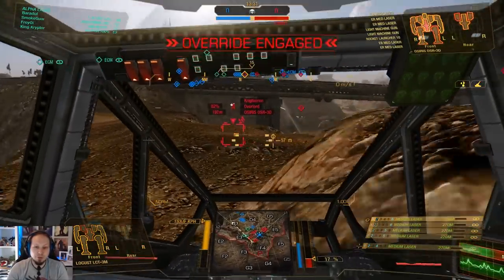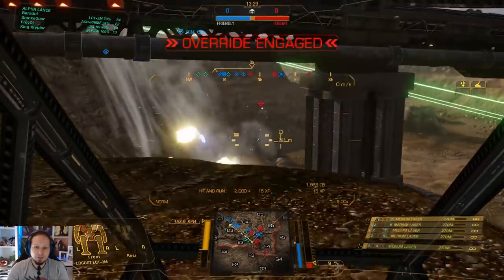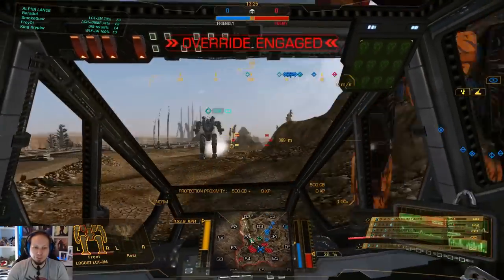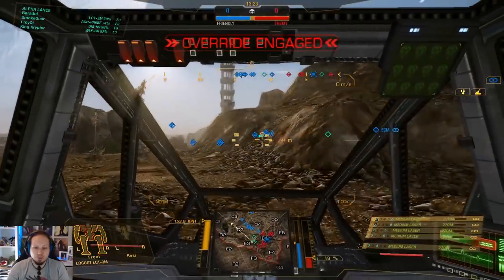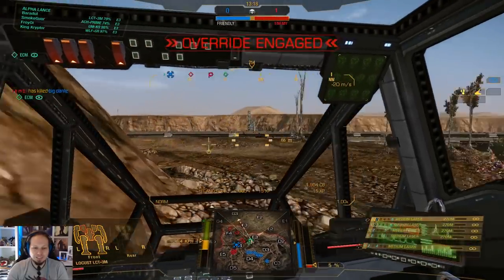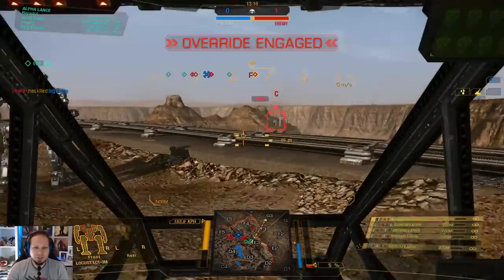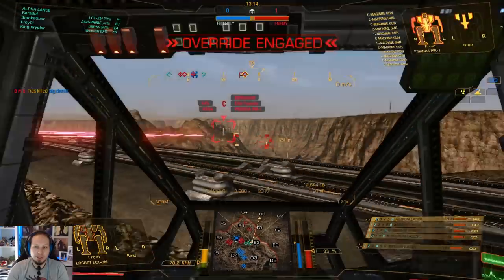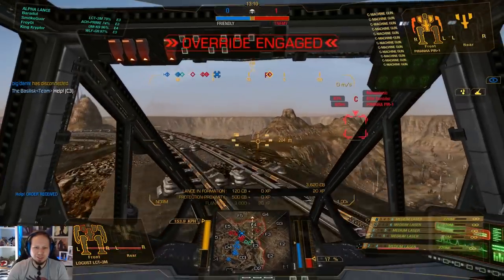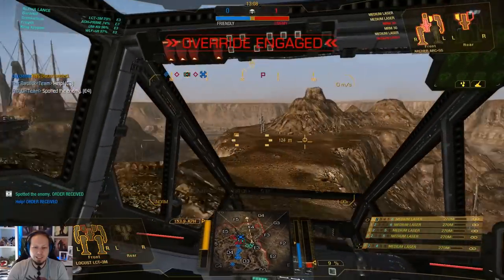We completely pulled them off here — pulled them away from their team. This is working out perfectly for us. We created so much space for our main force to approach. This is great, I love it. The light mech skirmishes here. Although I lost a good amount of my armor already — which is not that much in general — and one of our light mechs is down.